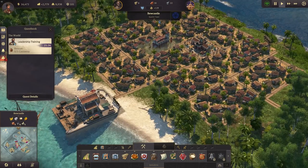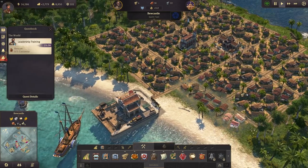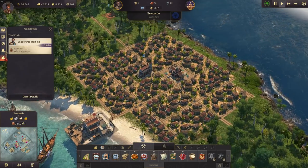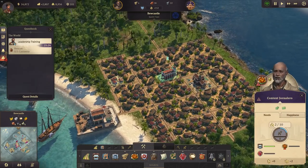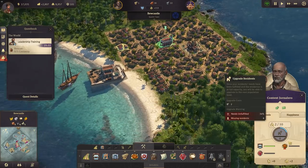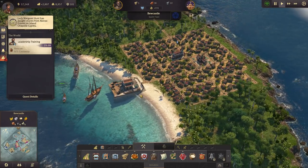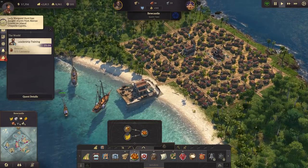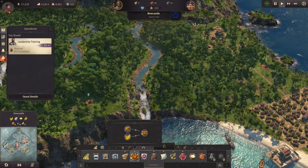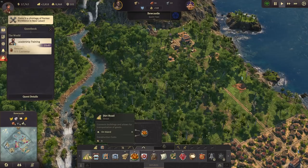Looking good. Our cozy little town also needs to make our conaleros happy before they work for us. Fried plantains sounds about right — for that we need fish oil, plantain plantations, and the fried plantain kitchen. Well, that is quite the name.